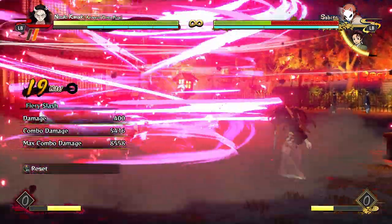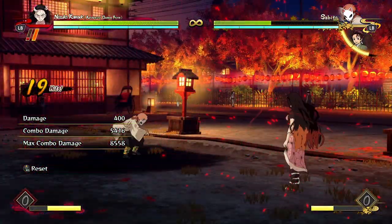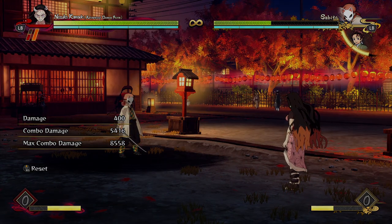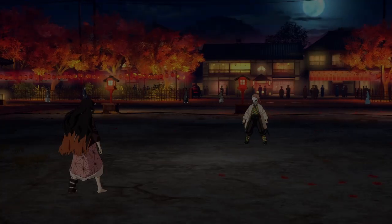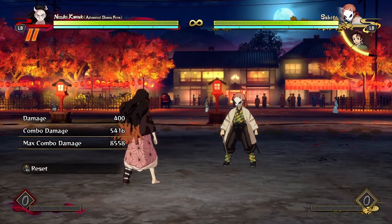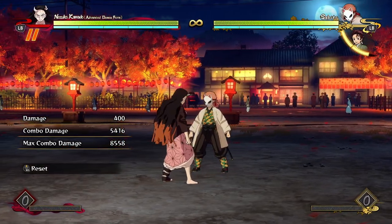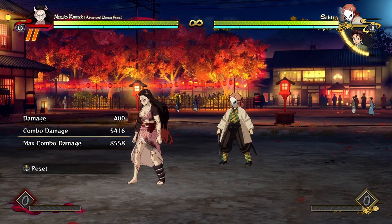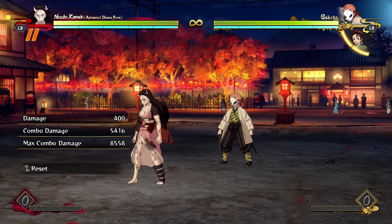Something like this is going to do a big juicy amount of damage — over half of the opponent's life — for a pretty simple combo that really isn't that expensive, except for the demon skill. Those are the kinds of combo situations you have to pay attention to when you're playing Nezuko. And no matter how you choose to run your combos together, you're going to do a big chunk of damage.